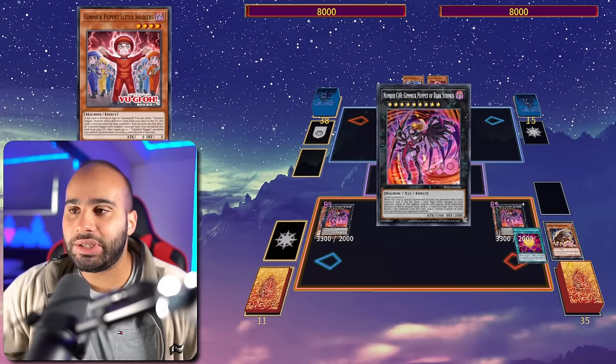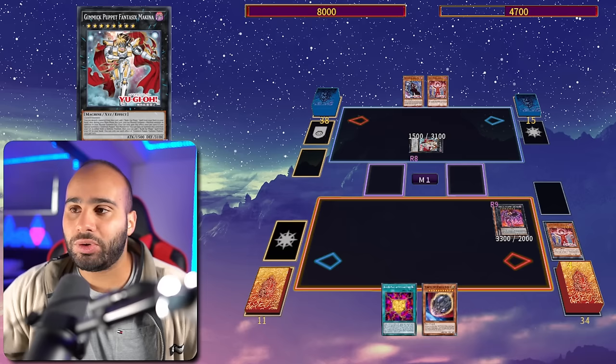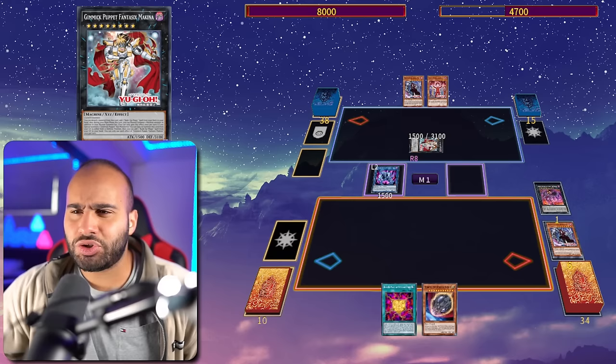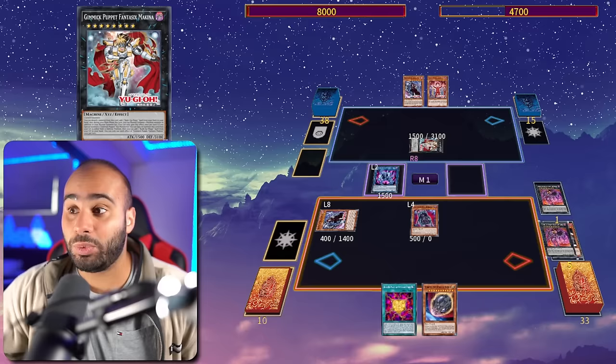Recycle back Rank of Magic, place a string counter on everything, go for Dark Strings — and for the first time we're going to summon the Makina to our opponent's field. Recycle back Rank of Magic, burn for 3300, detach material to put a string counter on that Makina. Then Dreary Doll revives back and we go straight into Chimera Doll — it's unorthodox but it is what it is. Also recycle back that Bloody Doll.